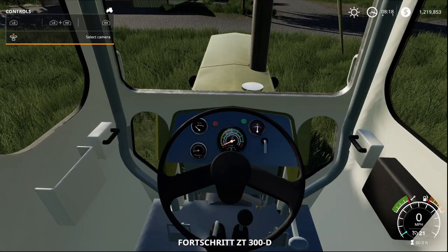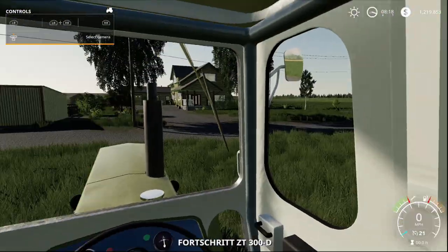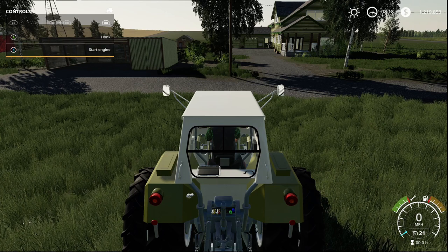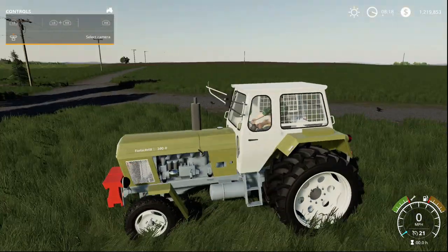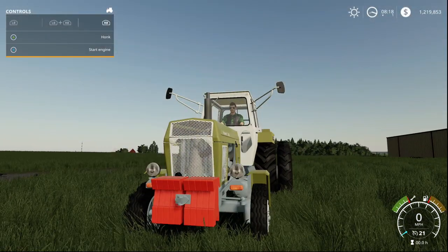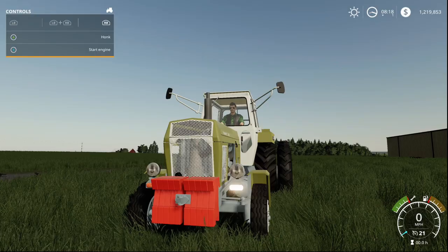Inside the ZT 300 there are no entry animations, but there is an interior. You have the horn and one set of lights, plus turn signals — the rear ones are working.